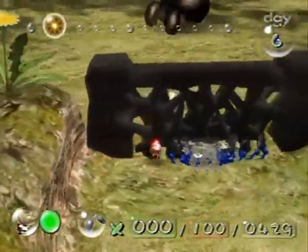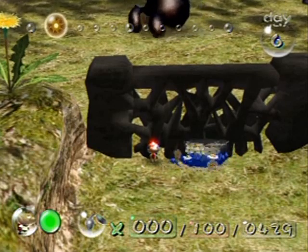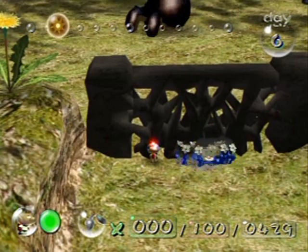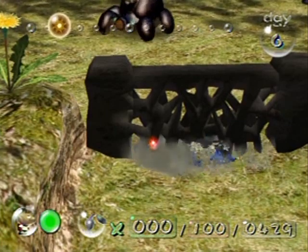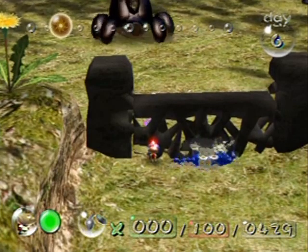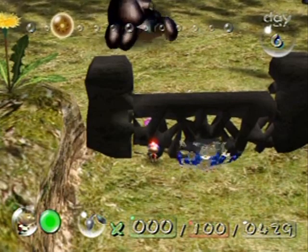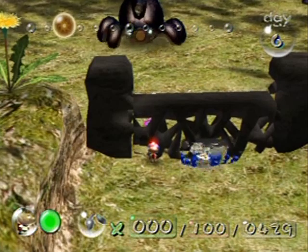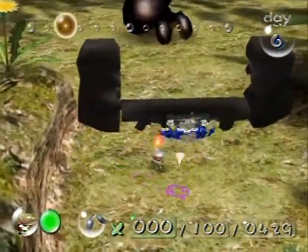While they work on the gate, let me brief you on this enemy — the Armored Cannon Beetle. It sucks in air and then shoots a boulder straight out at wherever you are. While it's sucking in air, you're supposed to throw a Pikmin into its snout and it'll get stuck. The Pikmin doesn't die — it just gets stuck in there. Then you go around to the back and it exposes its soft back, which you can then attack.